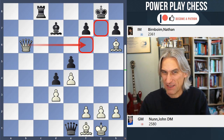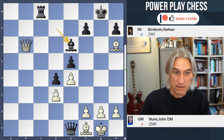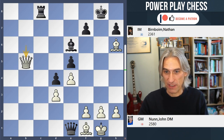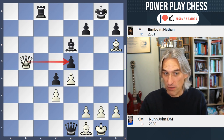How does Black stop the Queen getting there? In the game, his opponent Nathan Birnbein from Israel played b6, and then the very nice winning move — the Queen stepped back to Queen b5 — and that was the end of the game. So why did Black resign? The threat is Queen takes pawn and the Queen comes in.